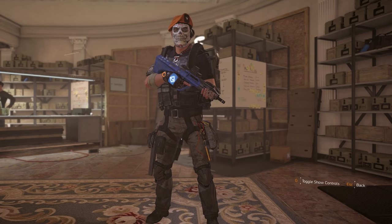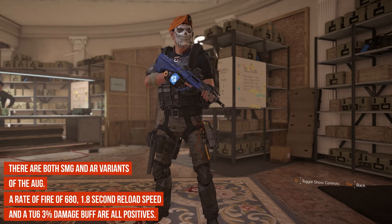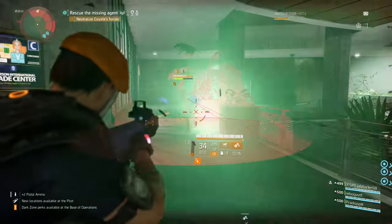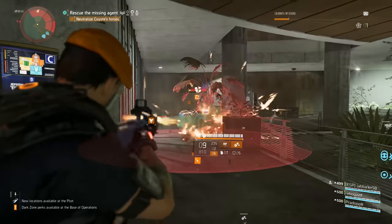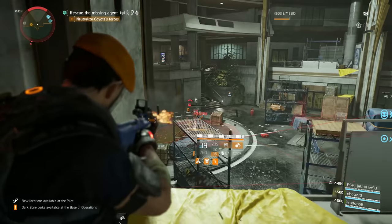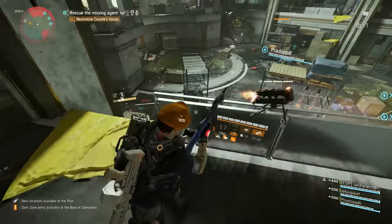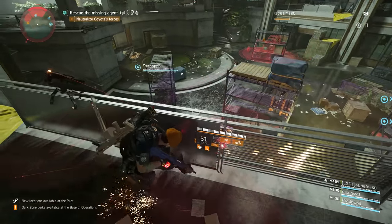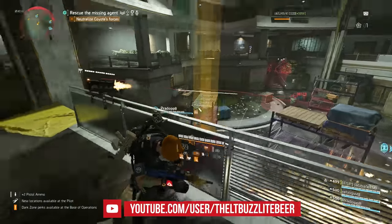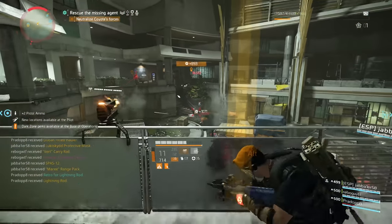Just slightly outperforming the Police M4 and placing 6th in this ranking is the AUG, thanks to a slight 3% base damage increase from TU5 to TU6. The AUG actually placed 6th in the TU5 comparisons, so this weapon hasn't moved overall, but the base damage increase was needed to keep it competitive. The AUG features a below-average rate of fire at just 680 RPM, blazing fast 1.8 second reload speeds, and is overall an easy weapon to handle. The AUG outperformed the Police M4 by about 0.8% for DPS.